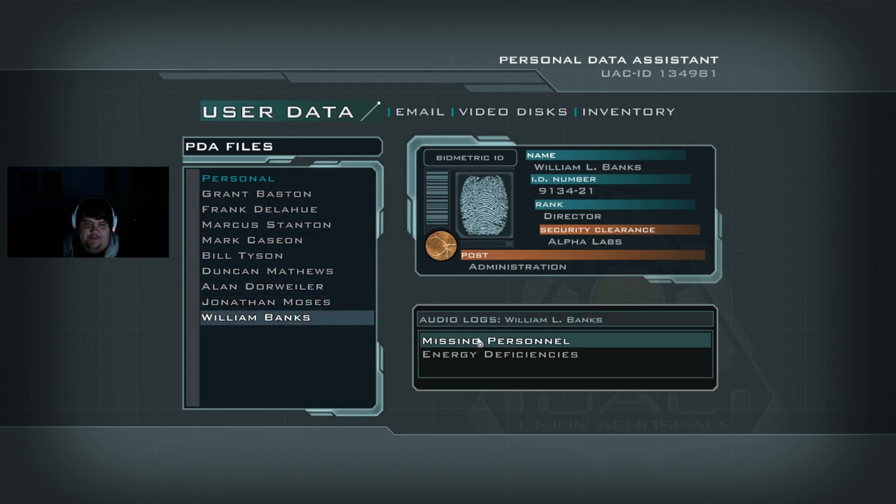This is the audio log of Director William Banks, dated October 20th 2145. It has come to my attention that we have an alarming number of missing personnel throughout the base. My office has received four additional reports from Delta in the last week alone, mentioning that personnel are not reporting for work and that calls to their quarters have gone unanswered. My office has sent the names to Mars City Security. This is very disturbing, especially with so many people in the infirmary suffering from sudden cases of schizophrenia and other psychological disorders. I hope there is no connection between those cases and the reports of missing personnel.